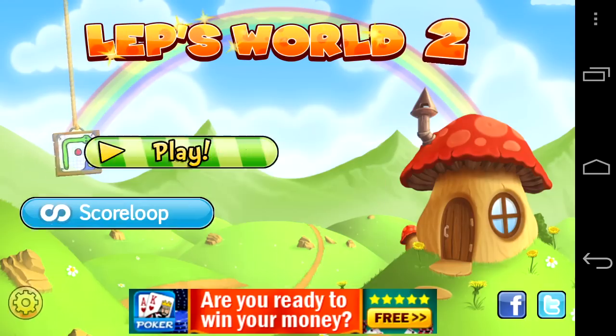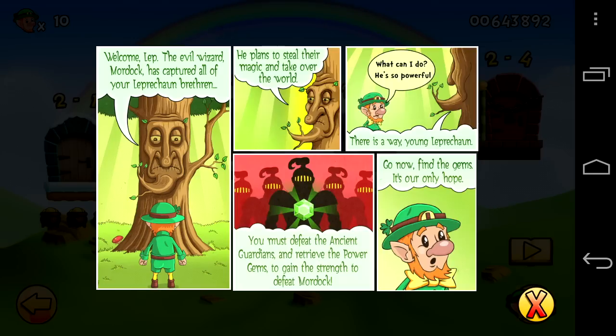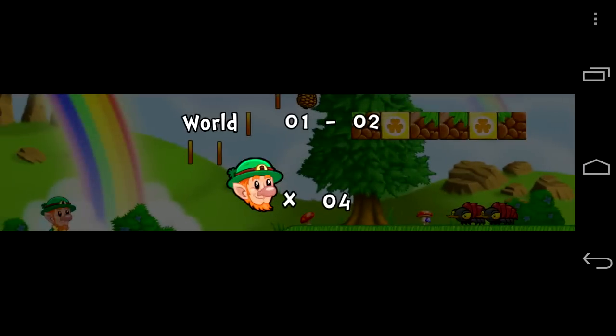CrazyMikeZaps.com with an Android app video review for Lep's World 2. Blarney, me gold is missing! We gotta help Lep find his pots of gold through 52 levels and 5 different areas in this Irish-themed platform game.